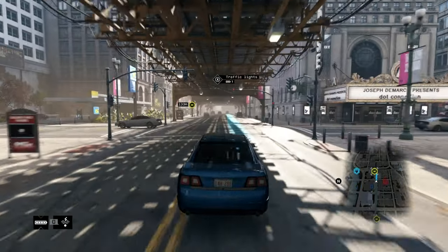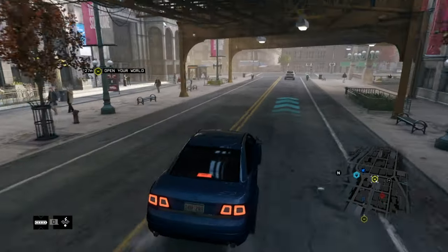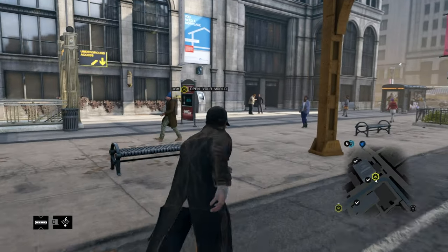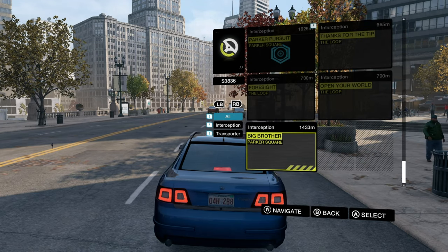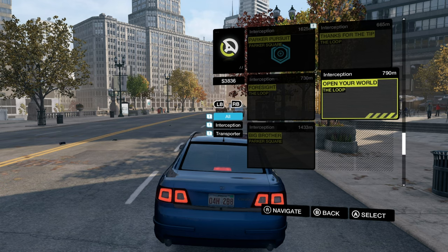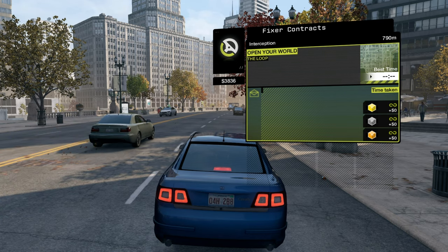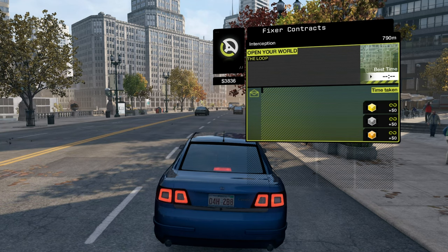I only have a few missions done in the game, but obviously if you finish the game all the missions would be there for you to choose from. It's super simple — you just go to the contracts app on the phone and select what mission you want. It might take a second, but it works. There are also two campaign icons, so if you have a mission you're currently working on and then select another mission, it'll show both icons, which is pretty cool.